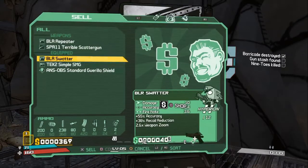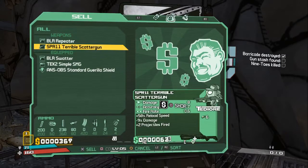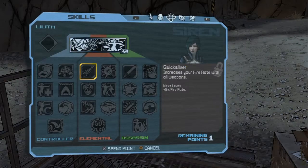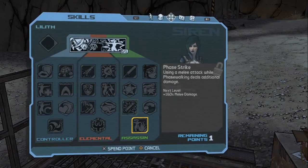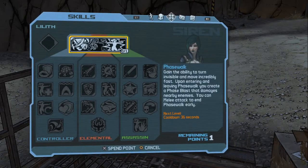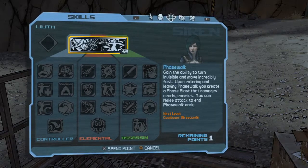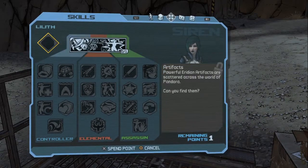So what do I have? SMG, and the repeater. Let's look at skills. So this is our skill stuff — we can choose the way that we want to end up going. We first have to buy Phase Walk: gain the ability to turn invisible and move incredibly fast. Upon entering and leaving Phase Walk, you create a phase blast that damages nearby enemies. You can also melee attack to end Phase Walk early.